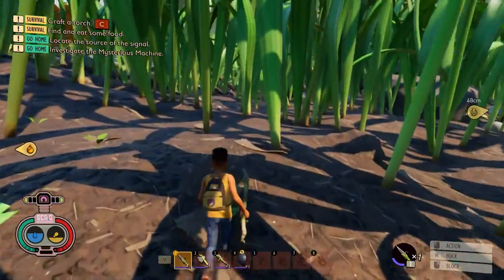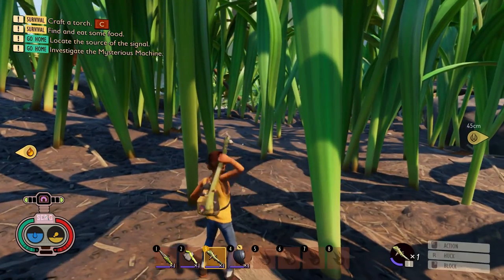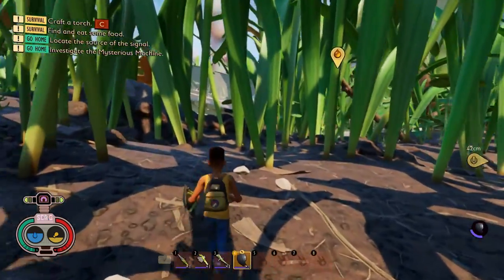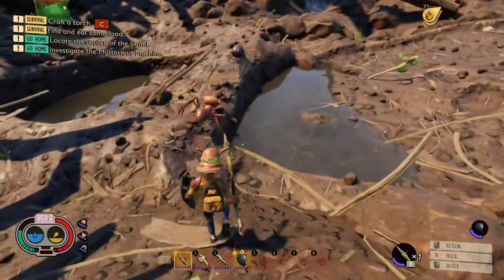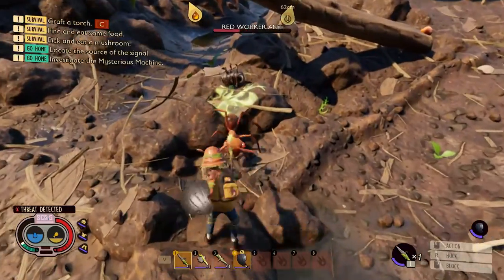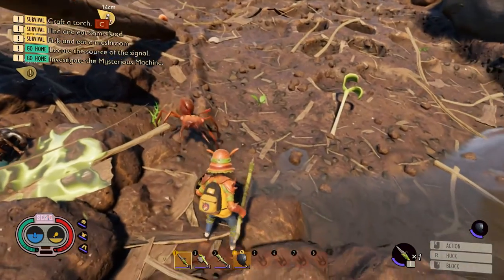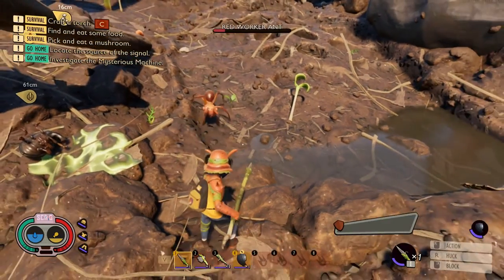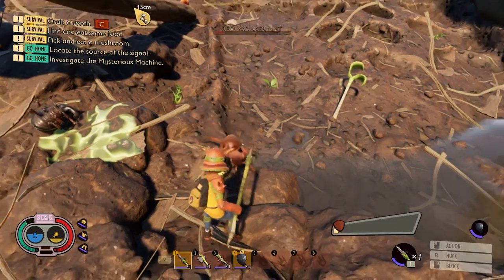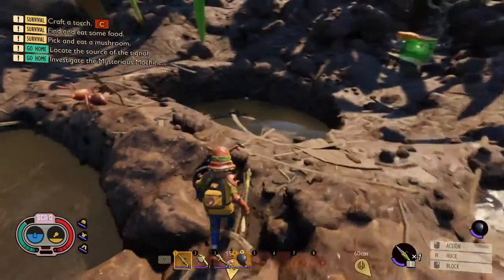Now let's talk about weapons. Early in the game you're going to have three weapons plus a shield: the pebblet spear, the pebblet axe, the spiky sprig, and maybe a weevil shield. The pebblet spear does not do a ton of damage, but it swings very fast. Plus, when holding a pebblet spear you can have your shield equipped, which will reduce overall damage taken and make it a little easier to block.